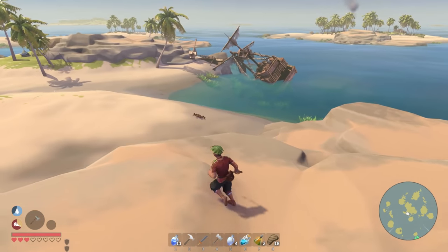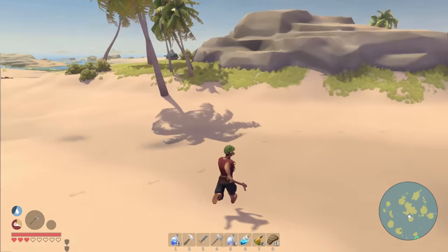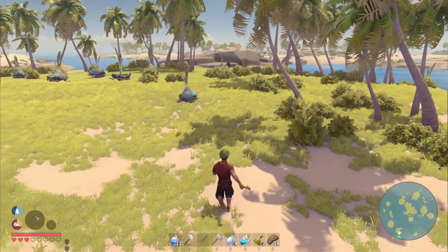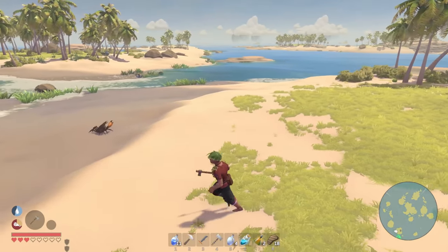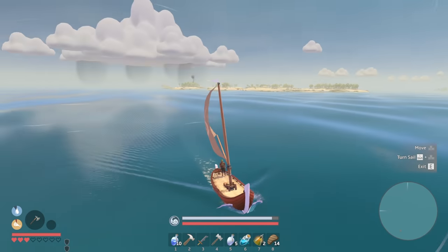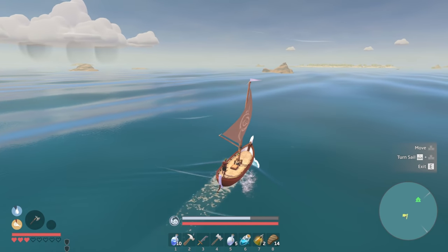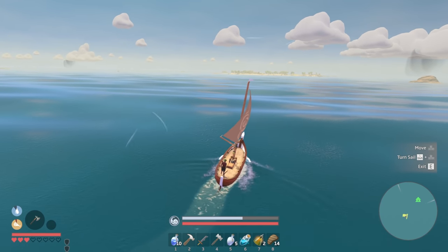This island looks basically the same as the other one - doesn't look like there's any harvestable items. There is a campfire over there so let's see if we can talk to somebody. Hello - oh he's a pirate, never mind. This island seems useless, let's go somewhere else. Maybe we should follow the beam of light. I haven't seen that big titan walking around for a while. That beam is definitely pointing to that island - but that's our starting island, isn't it? Maybe not, let's go see.